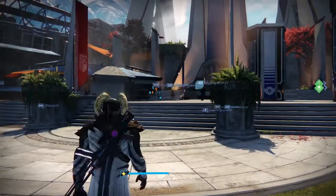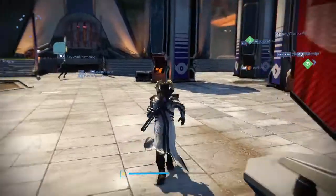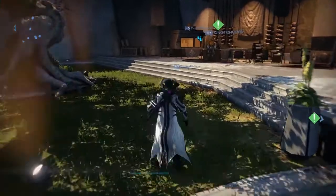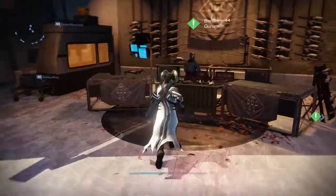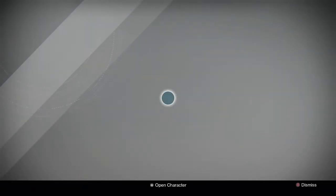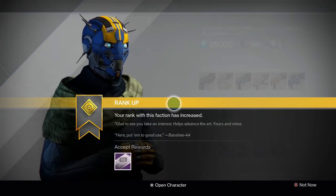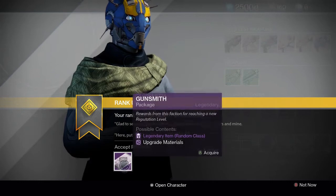This week I ranked up to rank 12 in my gunsmith, so I got another gunsmith package. I think I got a shotgun with a decent roll, but I ended up just using it for marks anyway because I have a pretty decent shotgun already. And then the normal strange coins, motes of light — I'm not sure if I got anything else, maybe an emblem.